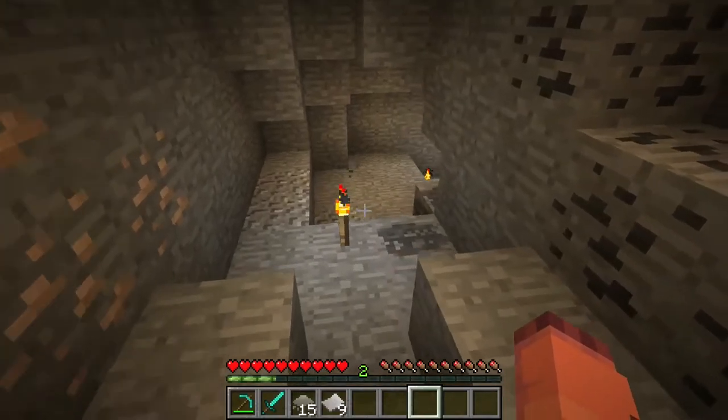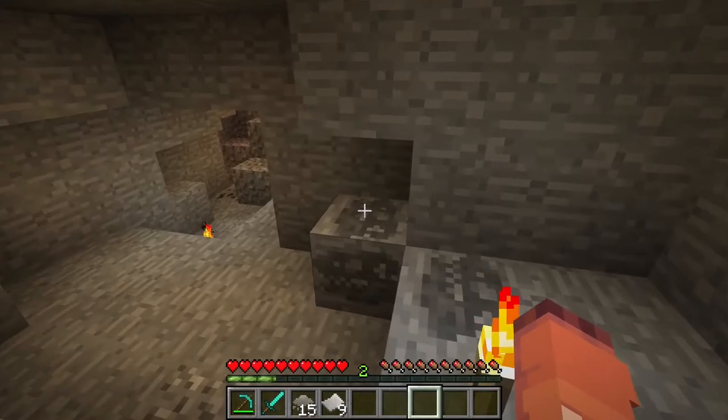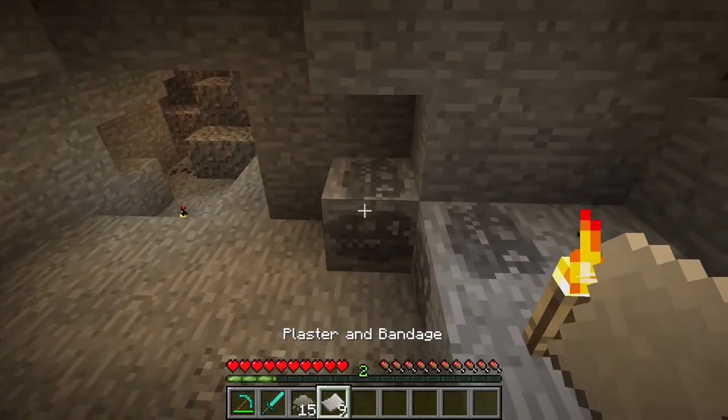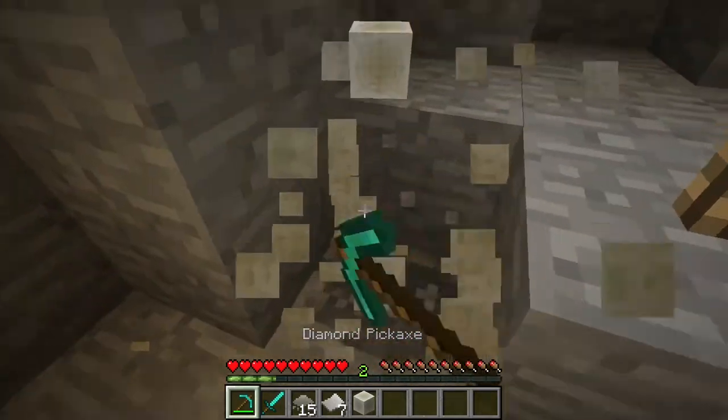Different types of fossils can be found depending on how far down you are, and they can also be found in the ocean and in mountains. Once you find them, click them with the plaster and bandage to safely secure them, and then you will be able to mine them.